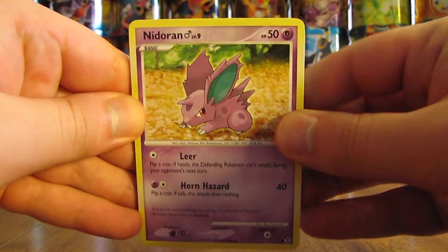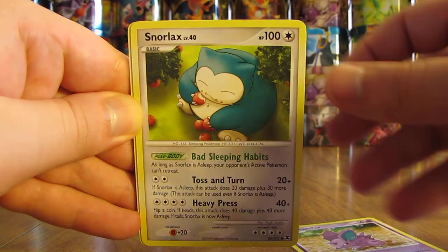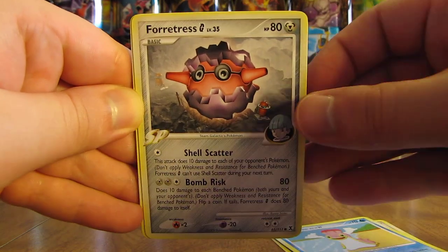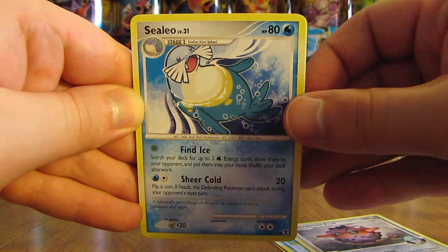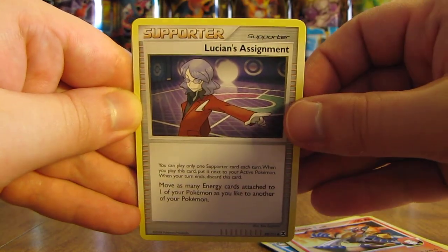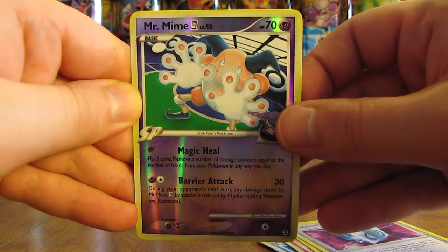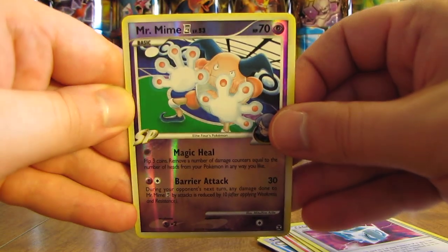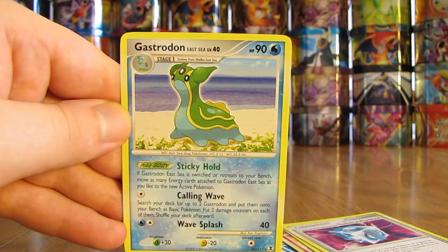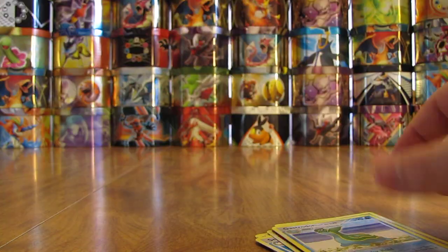This pack has Nidoran male, Snorlax, Shellos West Sea, Fortress G, Celio, Infernape — Lucian's Assignment, Technical Machine G. Mr. Mime is the Rare Reverse Holo — the third Rare Reverse Holo pull of this half. And the final card is a Gastrodon EC, Rare non-holo.